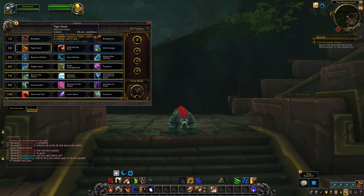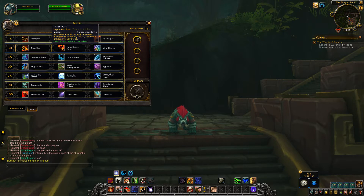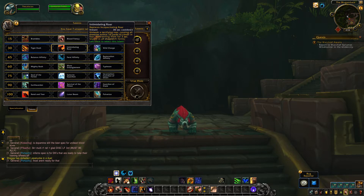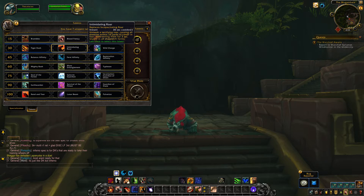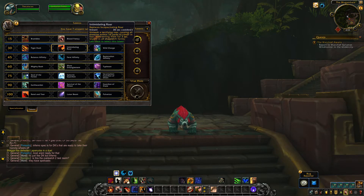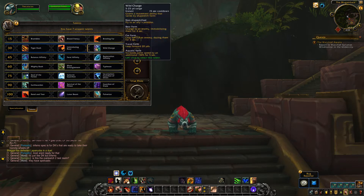The level 30 tier has one new addition: Tiger Dash. It's a 45 second cooldown that replaces Dash, activates Cat Form, and increases your movement speed by 200%, reducing gradually over 5 seconds. I've used this ability quite a bit on the beta and I actually quite like it. Intimidating Roar is unchanged — replaces Incapacitating Roar, 30 second cooldown, causes all nearby enemies to cower in fear and disorient them for 3 seconds, usable in all shapeshift forms. Wild Charge is also unchanged.